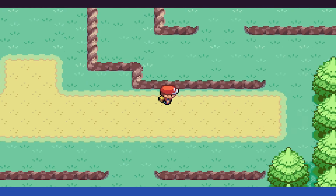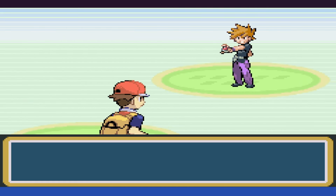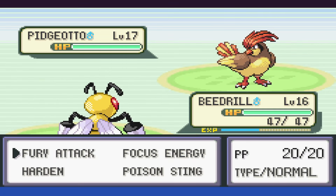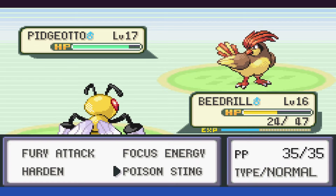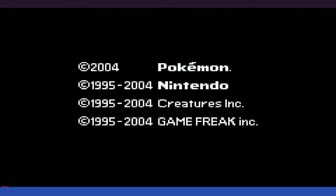Cerulean City — we have the option to fight the rival or Misty, so we try the rival first. The rival sends out Pidgeotto, and we open up with Beedrill and get hit with Gust down to 24 HP, doing pitiful damage with Fury Attack. We get taken to near zero HP and fire back with Poison Sting, then immediately get taken down. With Butterfree, we do take it to red, but it takes us out.